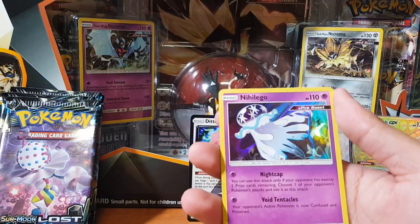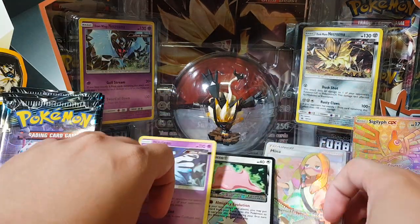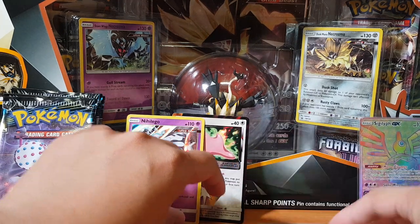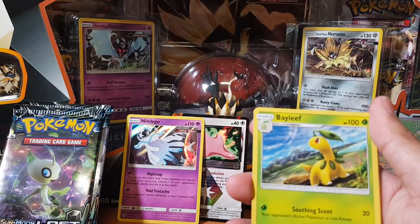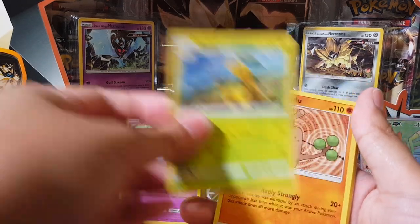Oh, there we go — Nihileggo holographic! Oh no, it's fallen — don't fall on me! So I need to pull those gold cards, I've not pulled a gold card yet. What luck is this, guys? What luck is this?! Can I get a like, guys, for that awesome pull rate? Come on, let's go!